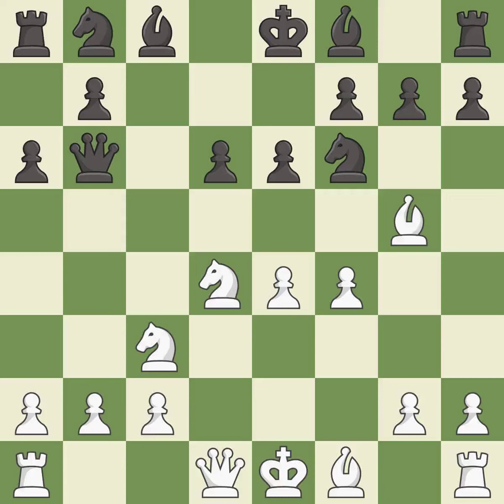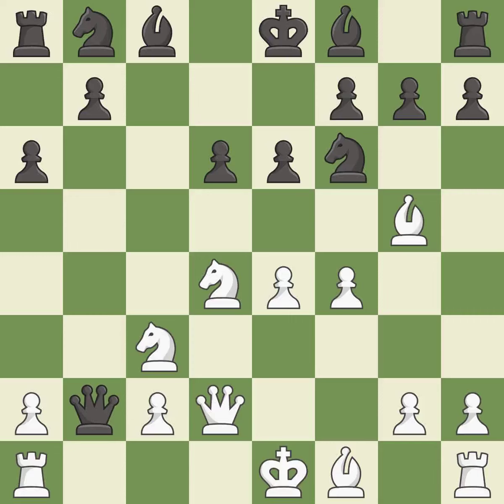Qb6 develops the queen, attacks the knight on d4, and unpins the knight on f6. Qd2 develops the queen and prepares queenside castling. Qxb2 captures the b2 pawn and attacks the rook on a1.